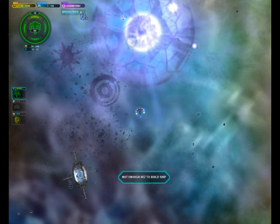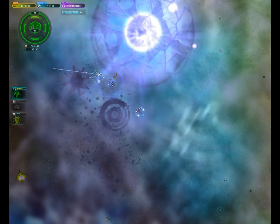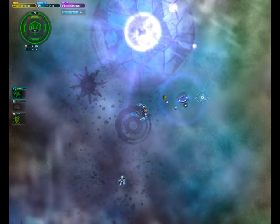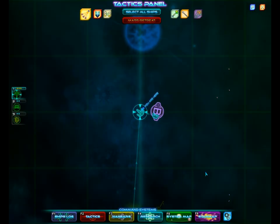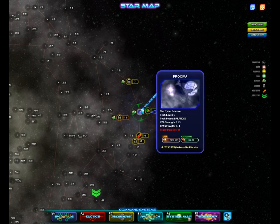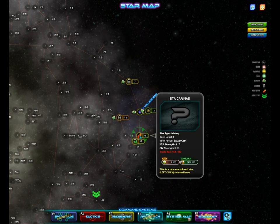We can rebuild. We can't rebuild the other ship yet — we have to deposit our res. Alright, let's see. Yep, we can rebuild our other ship now. Now we can go to this new system. Wait, I want to see how much the UTA hates me now. Ooh, they're hostile. We're going to have to stay away from this system from now on.